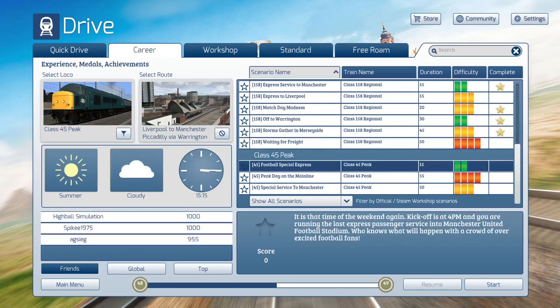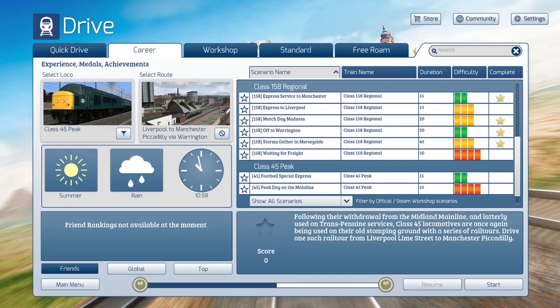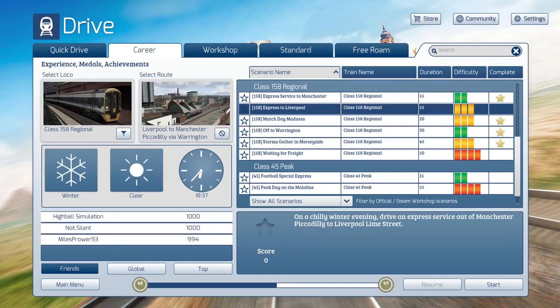Here is the Class 45 Peak, which also has iterations in Train Sim World as well — in fact, one on the Huddersfield route because it's an 80s route and the 45 runs on there. I definitely want to look at the 101 and obviously I have to come back to the 142. I think there's an Armstrong Powerhouse set of scenarios and a 156 on the standard tab that I need to look at, but for now let's continue with the scenarios that come with the route itself.